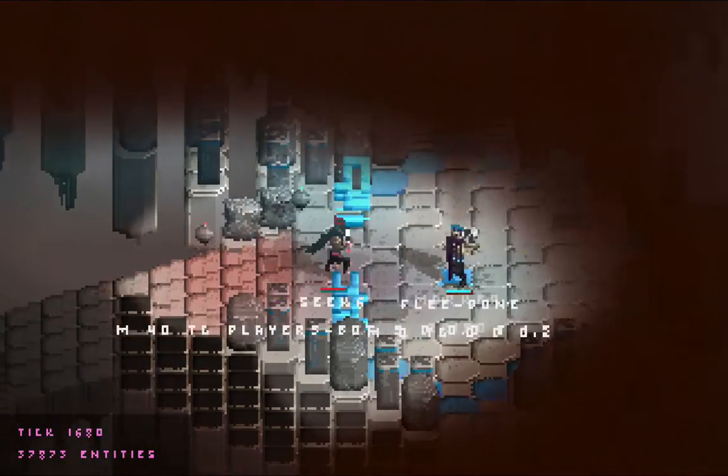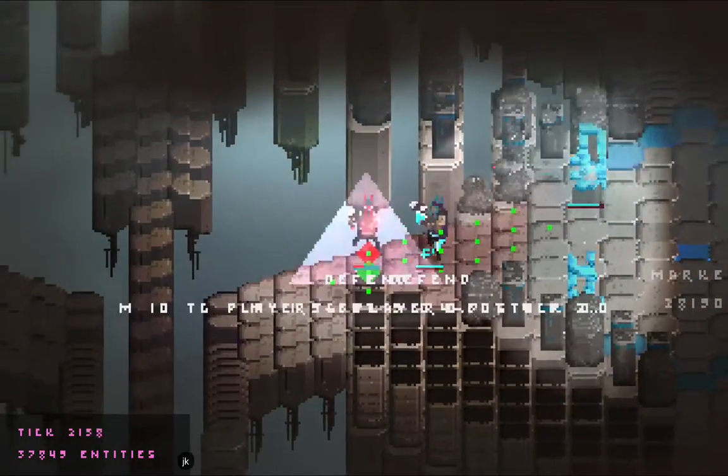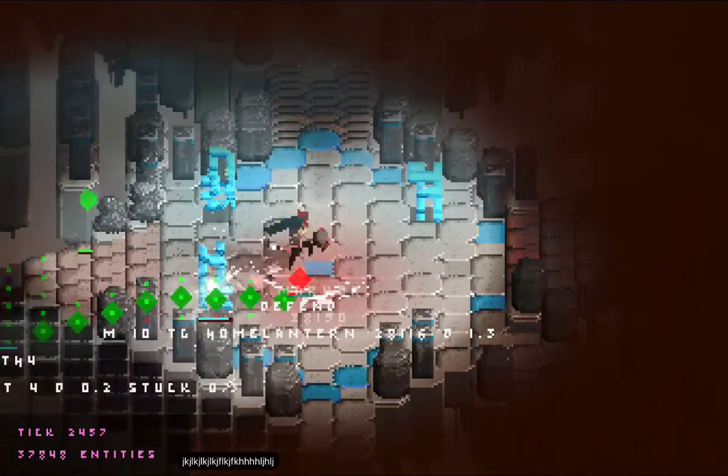It looks like this bot it's fighting is also doing the same thing. Right now the camera is following an AI that's not following me. If I press some keys I'll actually be moving my character, but the camera's not following my character. So it's almost like I'm in spectator mode, but yet I'm still playing at the same time.